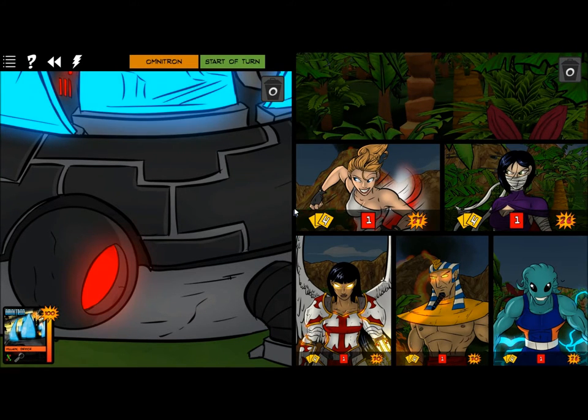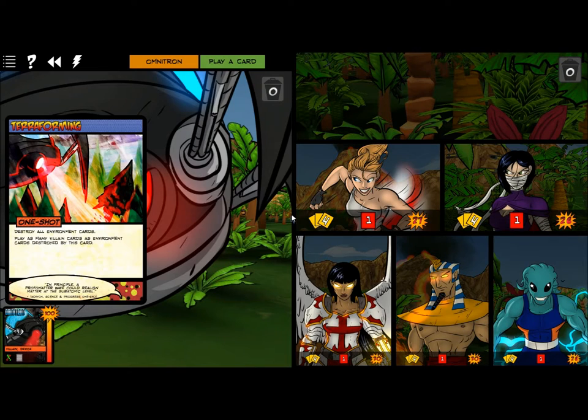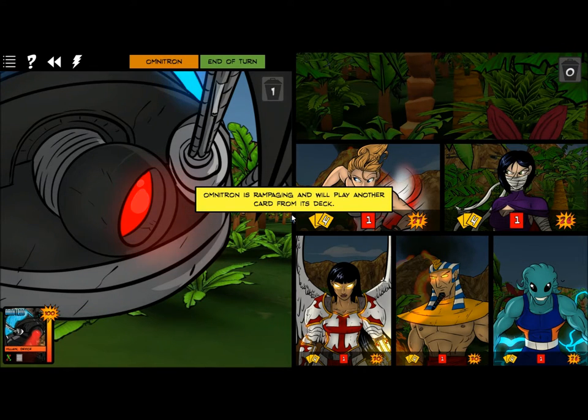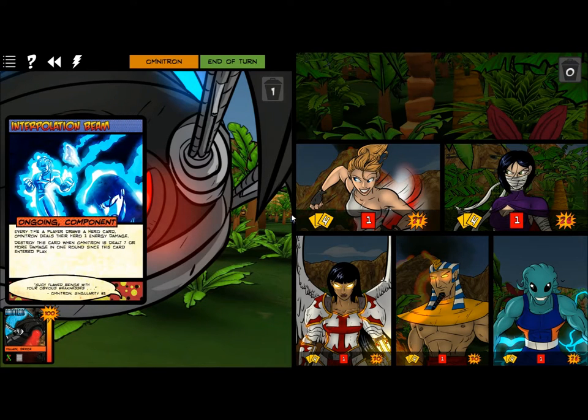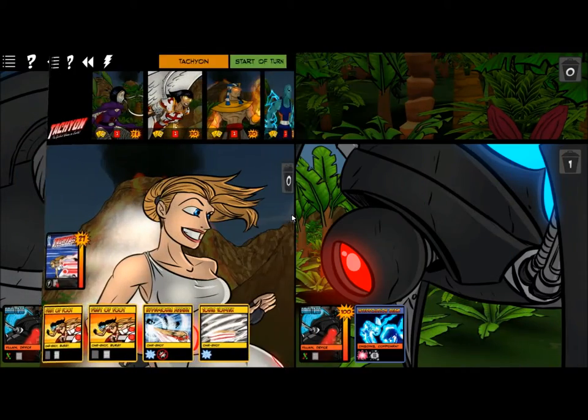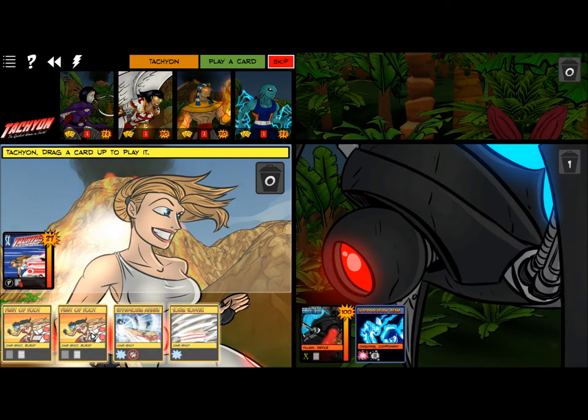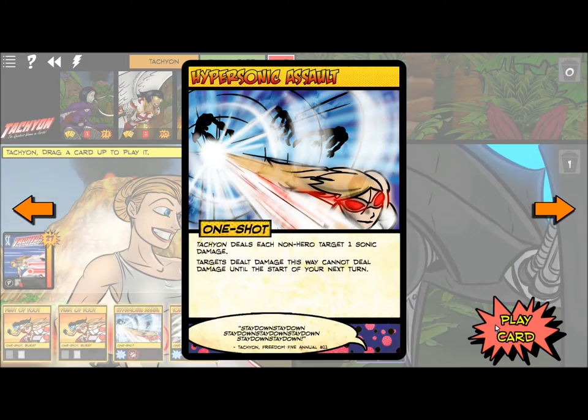Start of game — the villain gets the first run. Destroy all environment cards, and play as many villain cards as... there are no environment cards to play. Terrifying. Rampage will play another card. Yeah, we're going to do that.